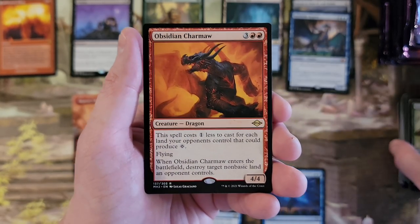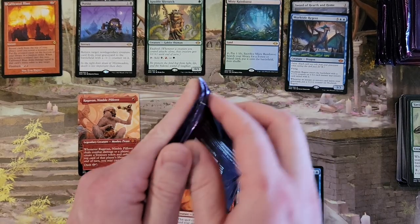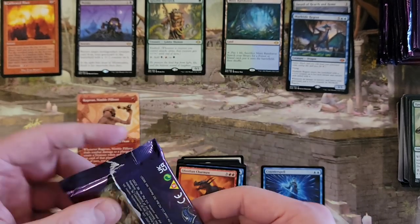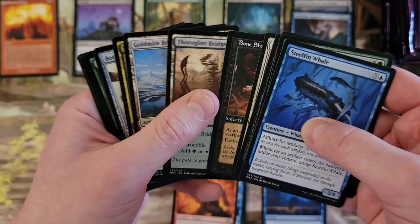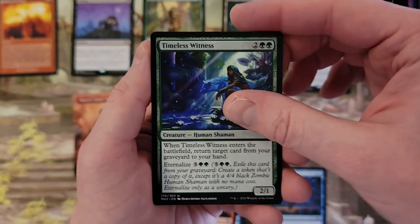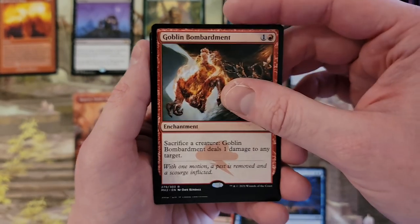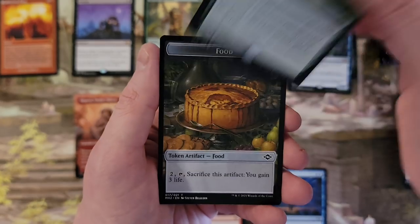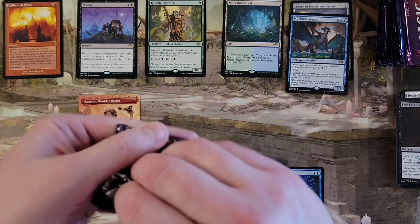We got the Elder and Obsidian Charmaw. Okay, so now we are done with the first third of the box — that was only the first third of the box! That was all it was. First third. Timeless Witness, Goblin Bombardment, and Sylvan Anthem. I think we are hitting that area now, folks, so hopefully we can get some Fetchlands.